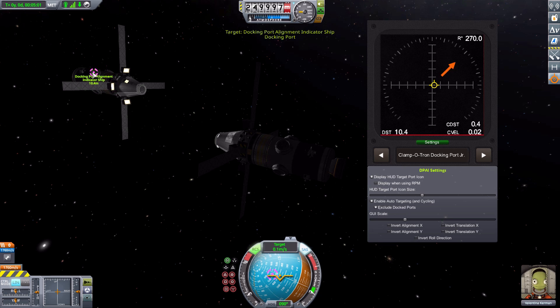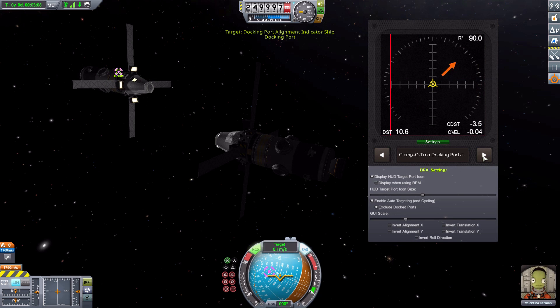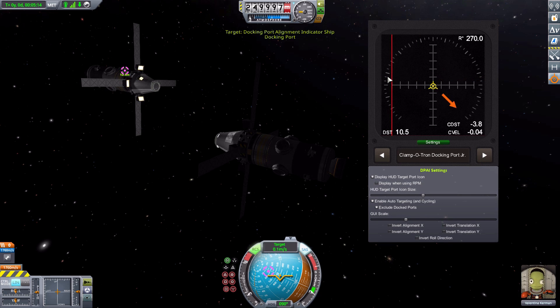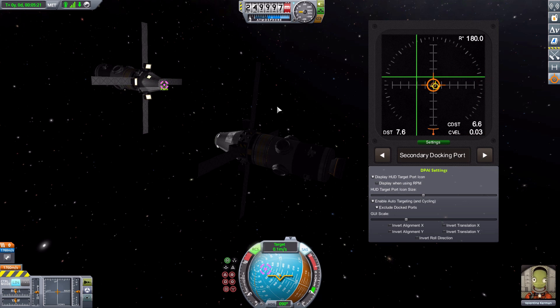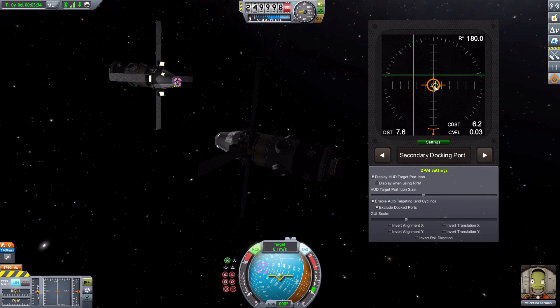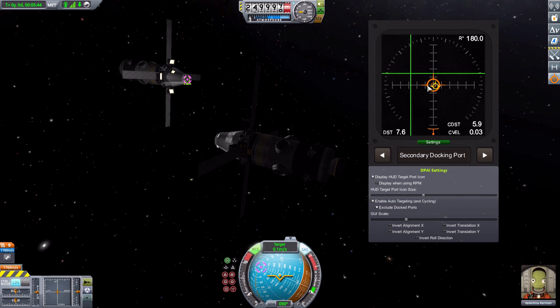We can cycle between docking ports — you can still click on the part manually if you prefer, but you have this convenient tool to cycle through all the docking ports on the ship. As for the alignment indicator itself, we have two different circles which represent our angle to the docking port. What you want is the yellow and orange icons lined up perfectly to have the correct angle pointing at the docking port.